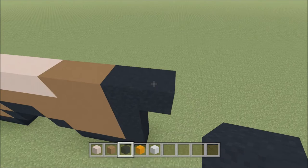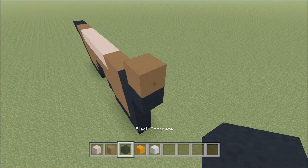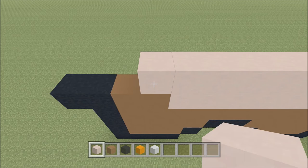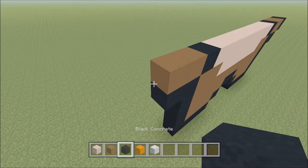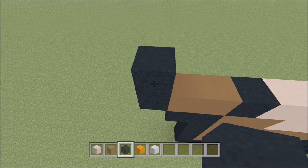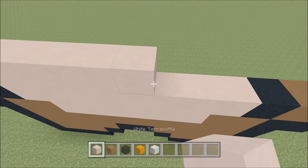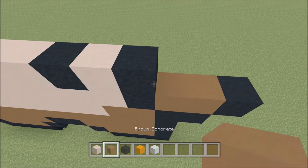Build up out here on the right, above that black with a brown. To the right of it add a black. To the left of it add a brown, and then a black. Eight white — one through eight — and then a black, two brown, and a black. Build up here on the left, above this black with a black. To the right of it add two brown — one and two — and then a black. Followed by six of the white, a black, white, black, two brown, and then a black.